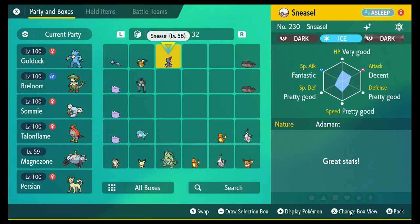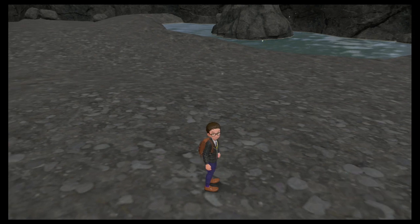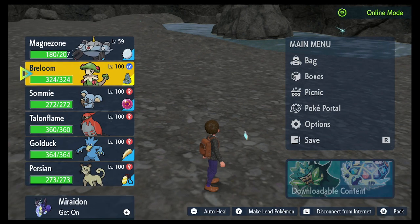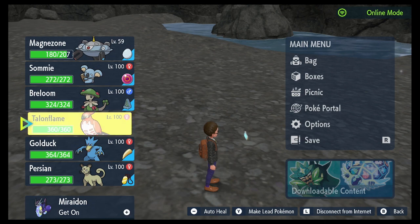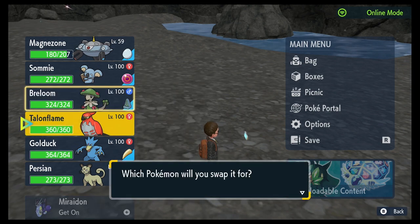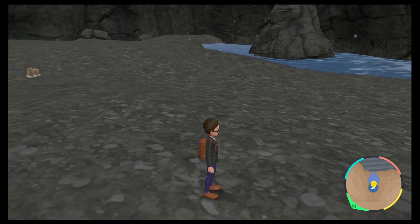I got another shiny! Surprise shinies are the best shinies. I'll keep Golduck and Breloom in my party now, and have Sami in my party too. Okay, there. Go back to training Magnezone.